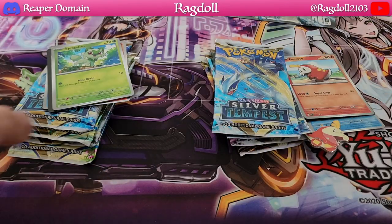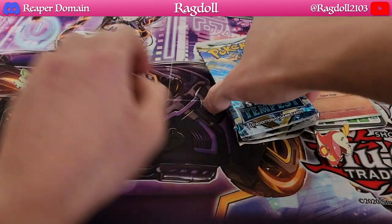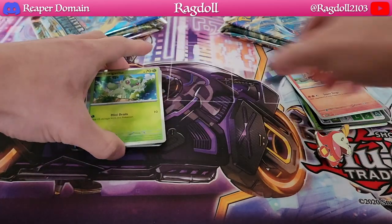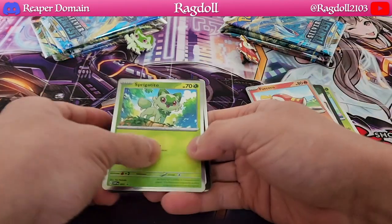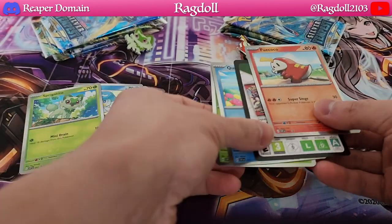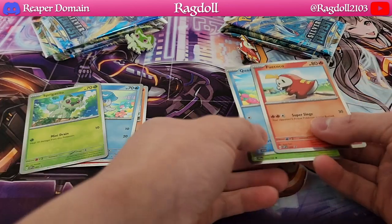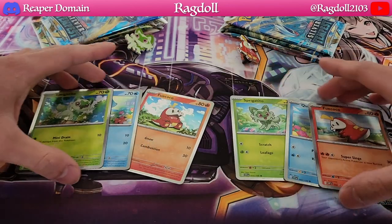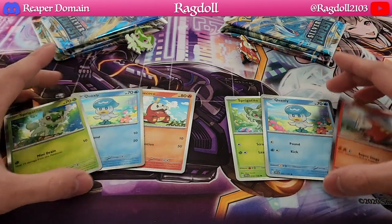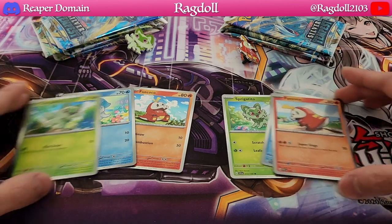Alright, so here is everything opened up and we have our promo cards, which we'll take a look at first. I'll set the packs aside for the time being and come back to that later. Here are the promos — we also have the code card here if you're interested in the online TCG. You can see we definitely have some different varieties here. The Quaxleys are the exact same, but the Fuecocos are different in artwork and the Sprigatitos as well. Definitely fantastic.